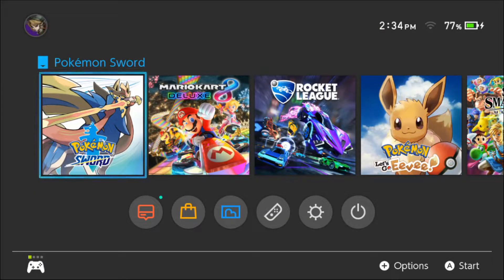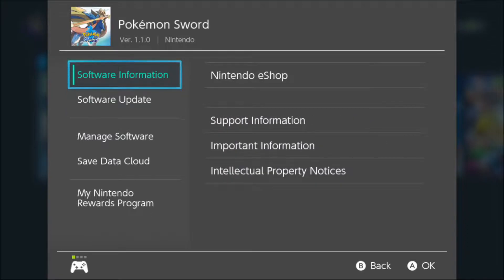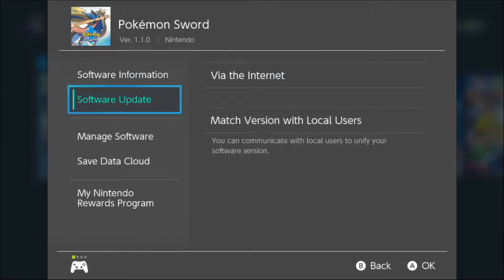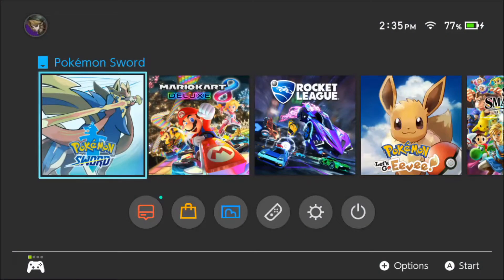What's going on everybody, it's Shameful Penguin here back with another video. Today I'm gonna be showing you how to get Galarian Slowpoke. First, what you're gonna need to do is update your game. Press plus on your Pokemon Sword or Shield, press software update, press via the internet, and it will start the download. It's not a long download — probably took me like five minutes — and then your Pokemon will be version 1.1.0.